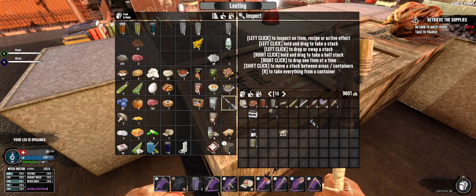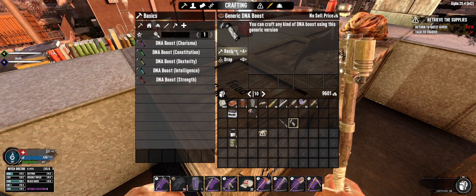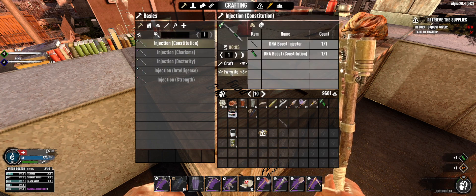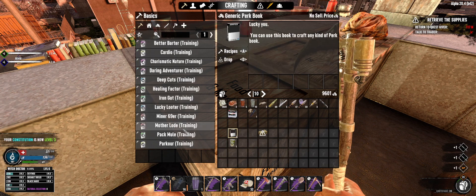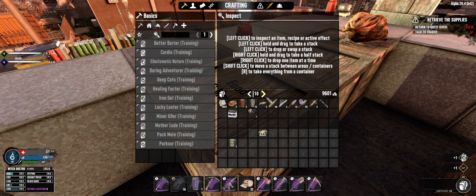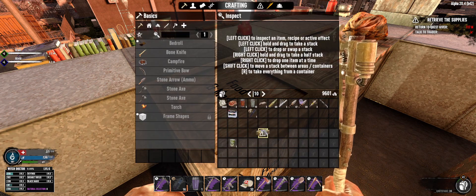Now let's see — we want constitution, it's almost up there. Let's try and see if we can get some more storage — there, perfect. Let's do a pack mule to give us a few more slots. Yep, perfect.